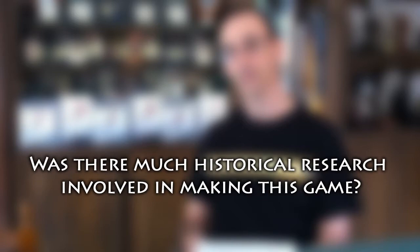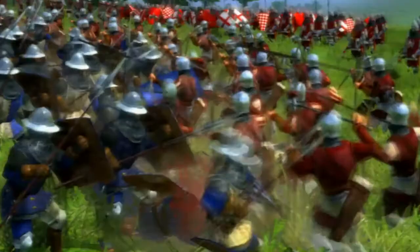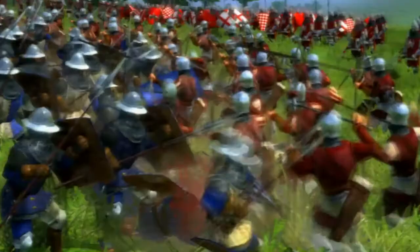Take the Battle of Agincourt — there was a muddy hill that the French had to advance across, and this was one of the main reasons why they lost the battle. They were advancing up a hill in mud against the English archers. We have the muddy field in the game, and if the knights are moving through a muddy field, they move slowly and they're penalised in combat. Each of the battles has a bit of flavour that reflects the reality of the historical events.